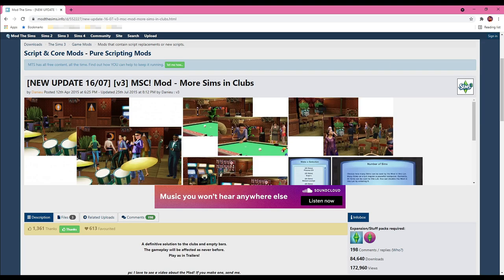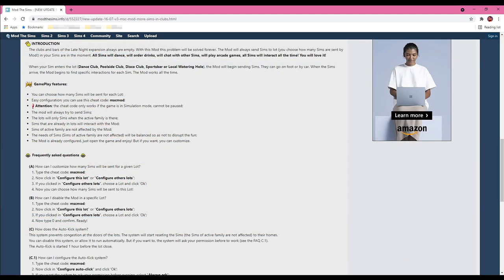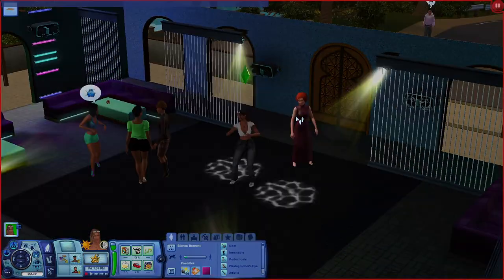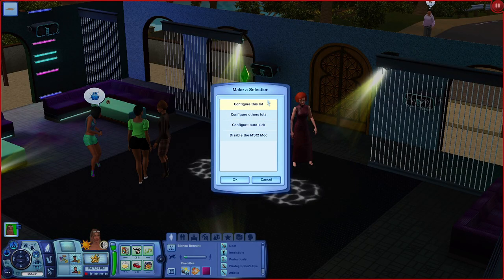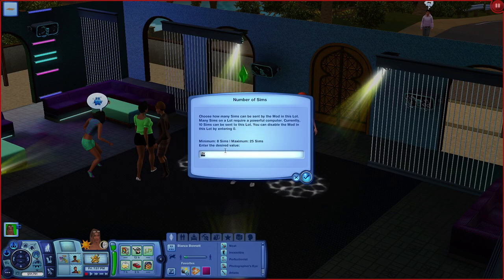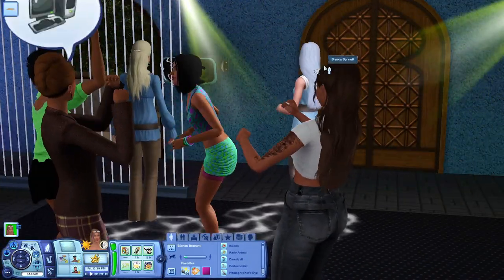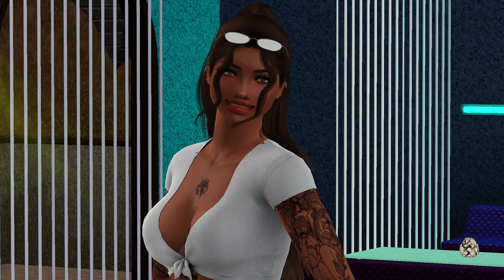Finally, the last mod I recommend is More Sims in the Clubs. The clubs and bars in the Late Night expansion are always empty — this mod fixes that forever. It sends Sims to the lot, you choose how many, and they'll dance, order drinks, chat, play arcade games, and interact. Type in the cheat 'chi msc mod,' click Configure This Lot, and set the number of Sims — minimum 8, maximum 25. I bumped mine up to 15. After waiting a few hours in-game, the club is lit! That concludes today's video on must-have mods — leave a like, comment, and subscribe if you're new!